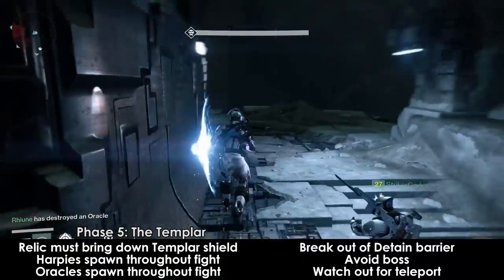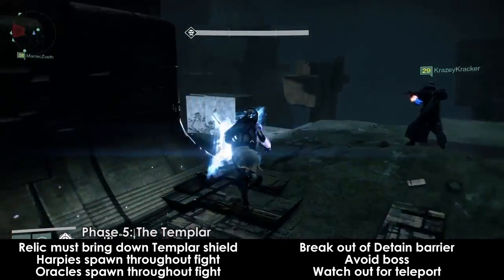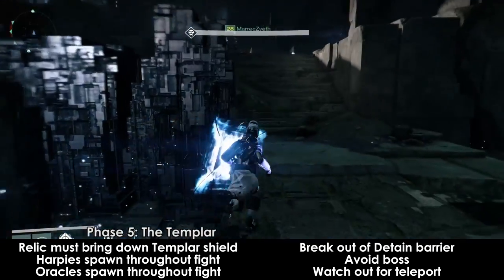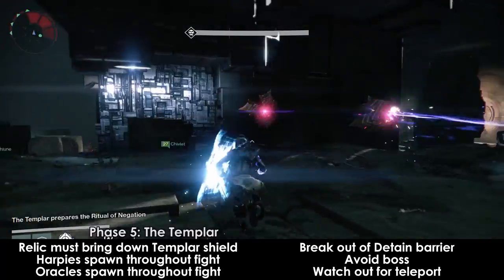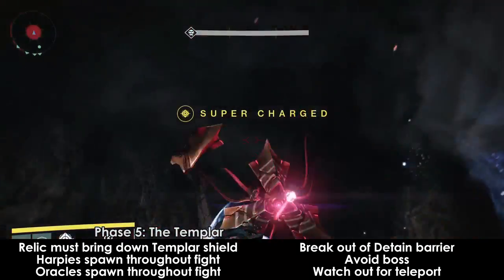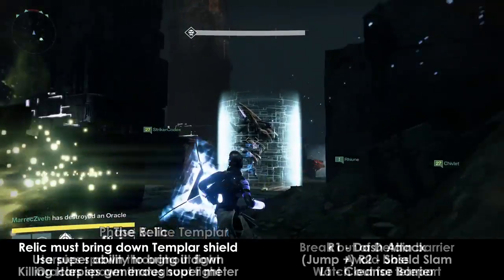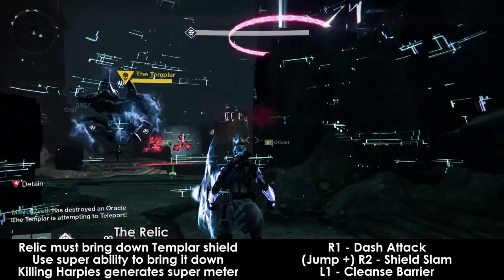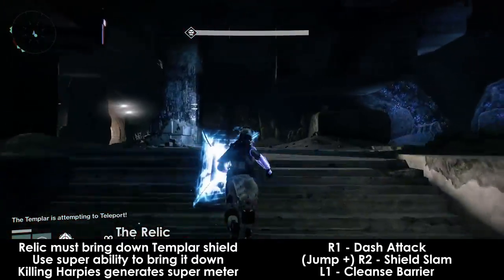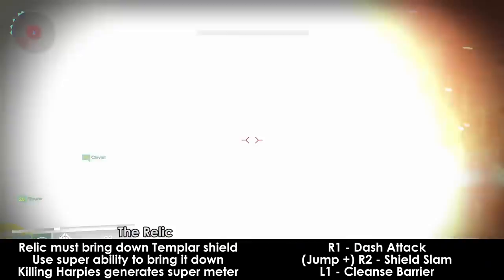Throughout the fight, harpies will be spawning from many spawn portals. They are not particularly strong by themselves, but in large numbers they will quickly take people down. Meanwhile, the Templar is immune to all damage while his shield is up. There is only one way to bring down his shield, and that is through the relic's super ability, which is an arc blast. On top of that, you will periodically get oracles during the entire fight that must be taken down. If you are the relic holder, you are the key person in this fight. The relic holder must bring down the Templar's shields as much as possible to let the rest of the team deal damage to him. The relic holder also has the ability to quickly take down harpies with the relic's attacks.